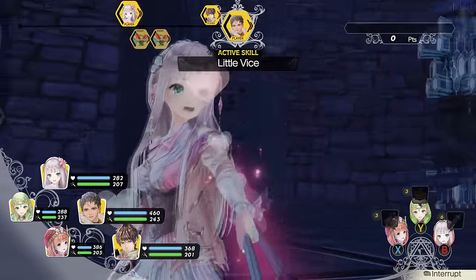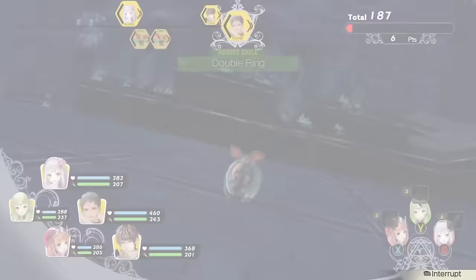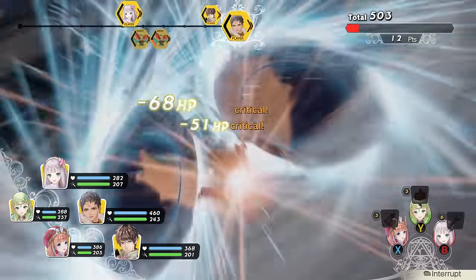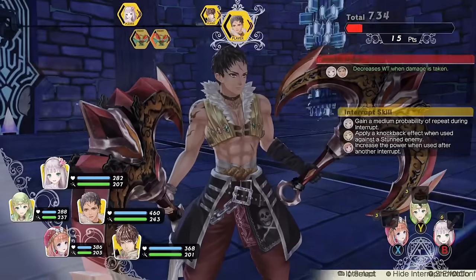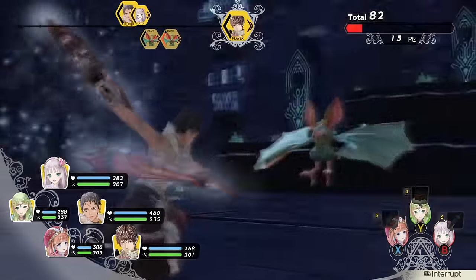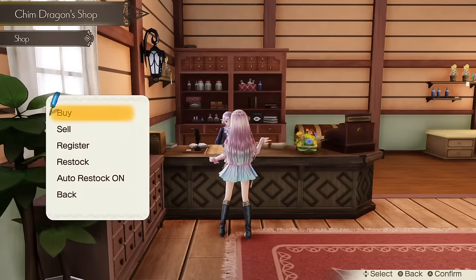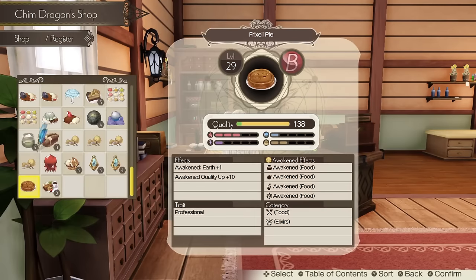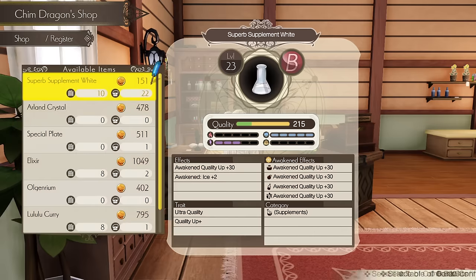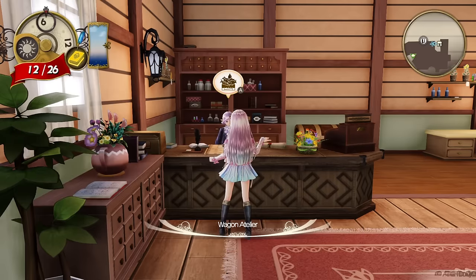Combat still uses a turn-based system, but has an approach similar to Lydie and Suelle. Lulua increases the party max to 5 instead of 3, with 3 on the frontline and 2 on the back. The 3 members on the front actively participate in battle, while the 2 on the back offer support. It's flashy, it's fun, and a representation of the gradual evolution of the Atelier series. A lot of modern features are also here too, like the ability to wholesale items, restocking them for a fee, and event markers for player convenience, so those coming from Ryza and working back will find a lot of similarities.